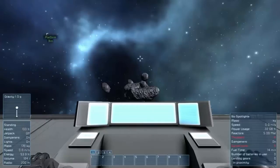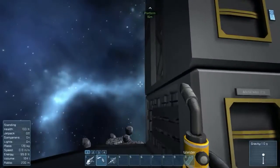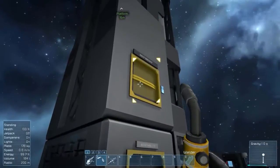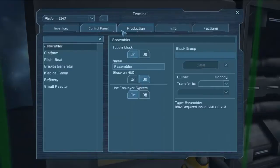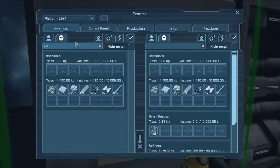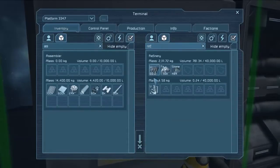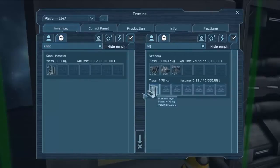In the upper left corner, above volume and below speed, is our energy level. Every time we get to about 10% we'll hear a message saying we're running low on energy. I need to get these two connected because having one on top of the other isn't moving items down. Let's press K, go into inventory, go to the refinery — actually the reactor. I think that's enough for now.